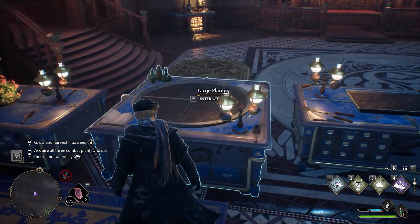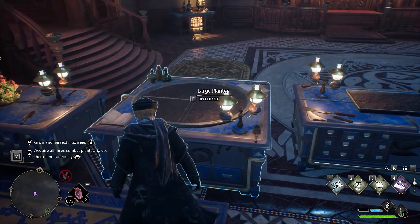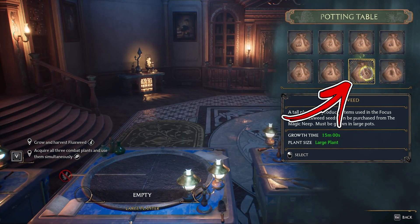At this point you have the large potting table and you will be able to interact with it in order to grow plants like the Fluxweed.